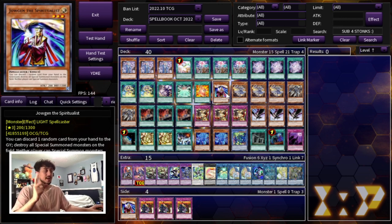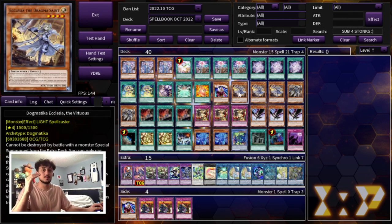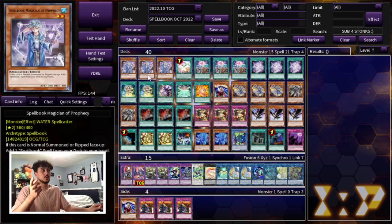Then we are playing a Dogmatica package. This package is essentially what pushes this deck over the edge. The Dogmatica cards provide you some protection and some way to put extra damage on the board. If you're going first, you set up your board, stop your opponent from making their own board, and then on turn three when it comes back to you, you're going to be going for the OTK. We are playing three Dogmatica Ecclesia — this card is really powerful and it synergizes really well with your Spellbook Magician of Prophecy.